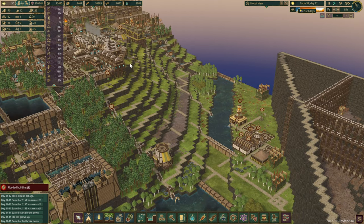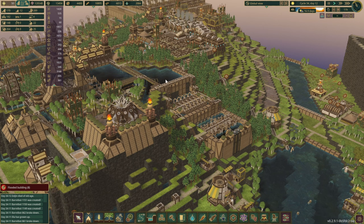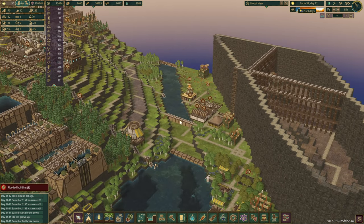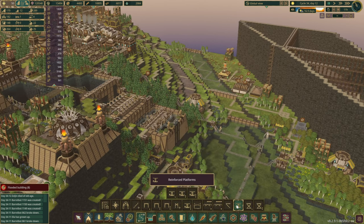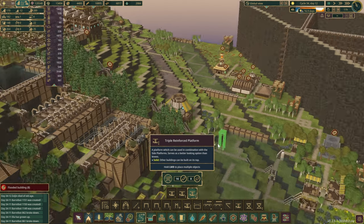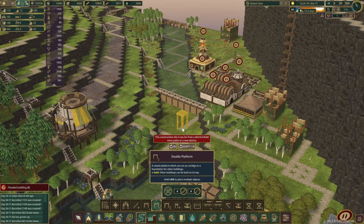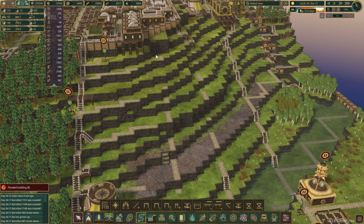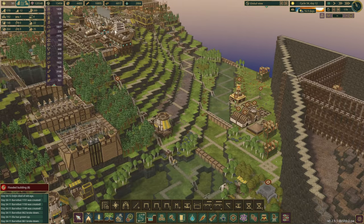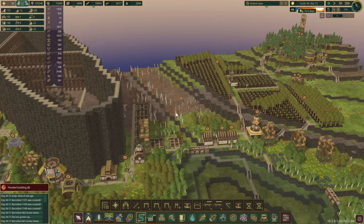Essentially what I wanted to do was a bit of an aqueduct that runs from our main mountain all the way to the other side without having it completely leveed. We have these reinforced platforms that kind of look like normal platforms, however I did do a quick test of placing them down with levees on top but for some reason it still lets the water through, so we can't quite do the aqueduct that we wanted to build.